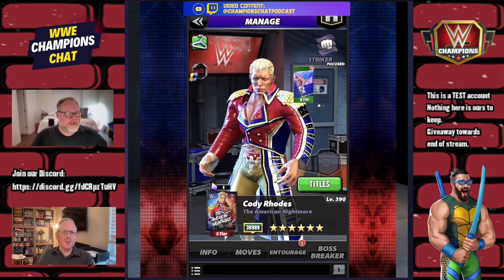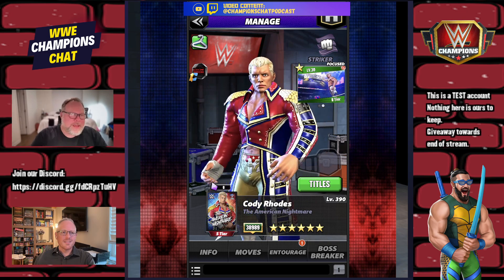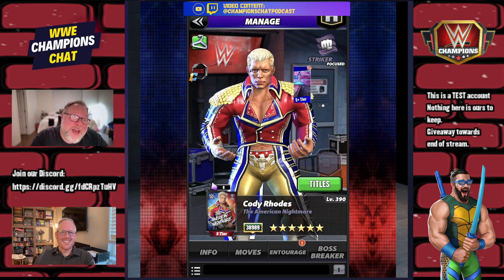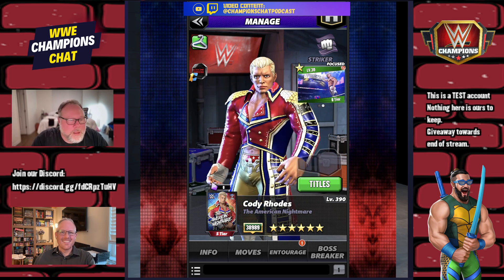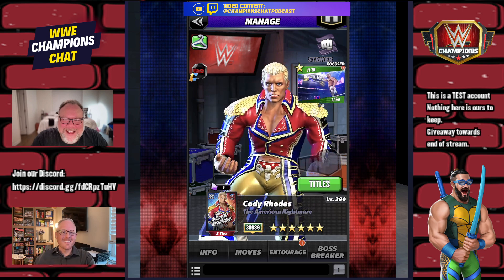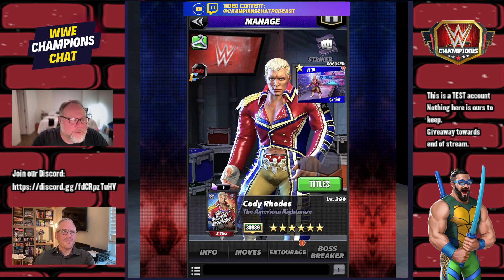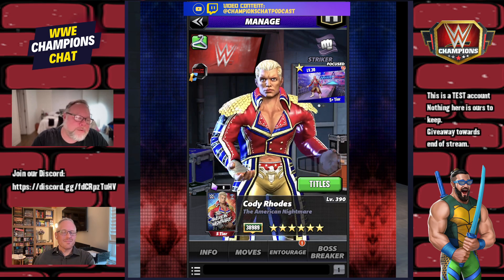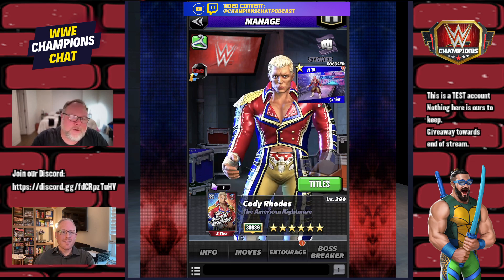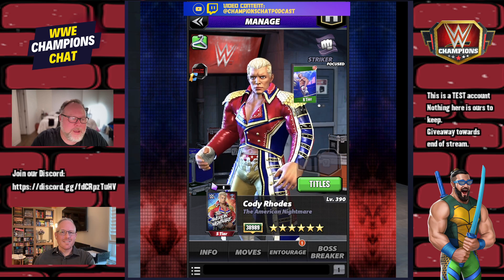We're looking at Striker Cody Rhodes first because his poster is the coolest in all of WWE Champions — it's actually Rusty's Discord avatar — and second because he might have just received a second life with the new Power Gym entourage that came out with the Teenage Mutant Ninja Turtle event. We're testing that entourage on Cody to see if he might rise to the top and finish his story with Power Gyms.